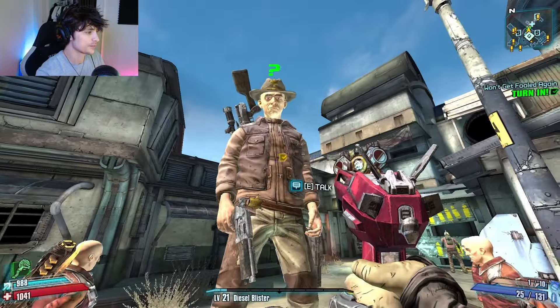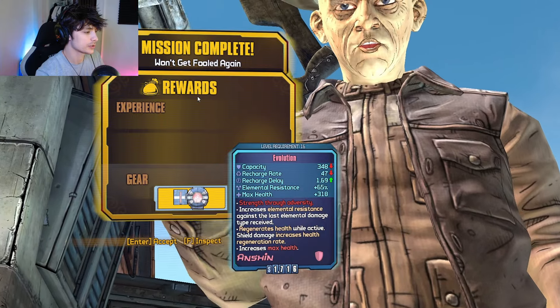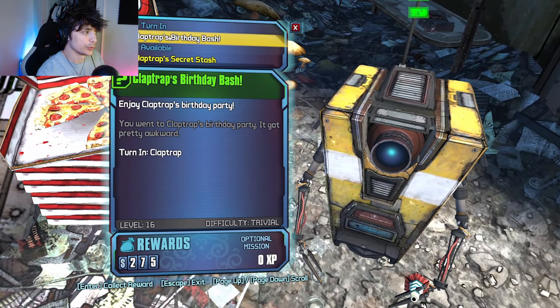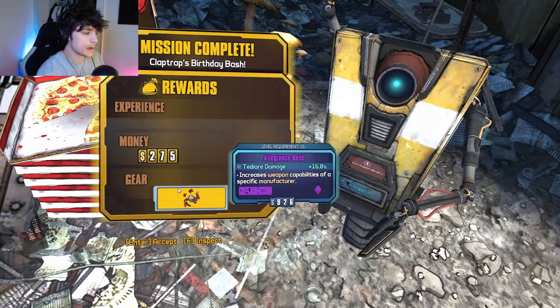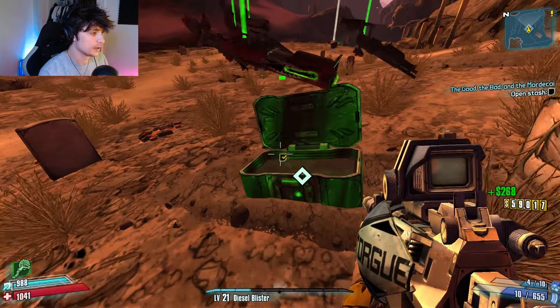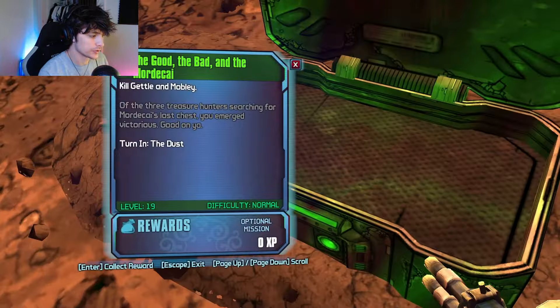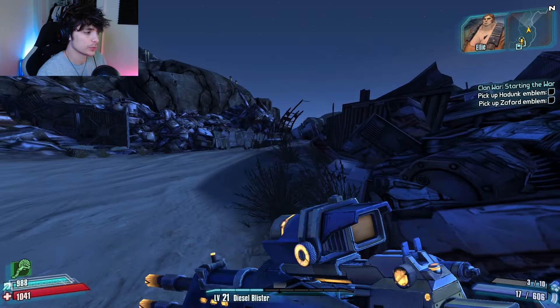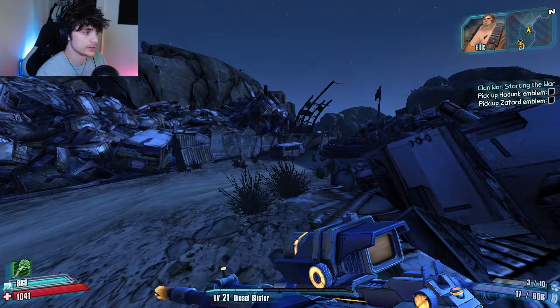What do we get for turning it in? Another Seerah Shield - an Evolution. And what do we get? Leaving Zrelik. And what do we get for turning it in? It's a WTF Shield. Alright, we're gonna do Clan Wars, and then we're gonna get ourselves a new Seeker.